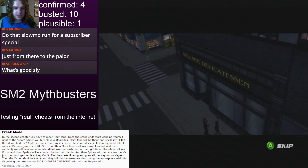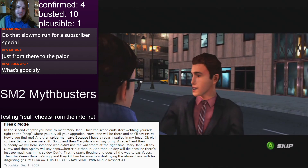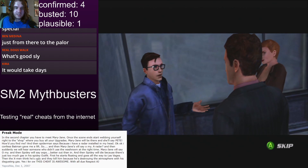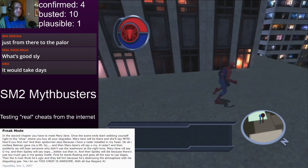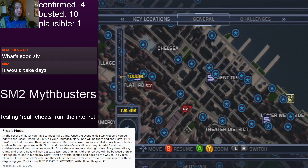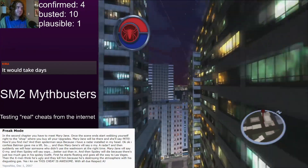You have to meet Mary Jane. Once the scene ends, start webbing yourself right to the shop where you buy all your upgrades. Mary Jane will be there and she'll say, 'Pete, yeah, yeah, yeah.' So we just have to go to the shop - that's the whole myth. What's the nearest shop? It's that one. I know you're going to say this is meeting Harry and MJ, not meeting MJ, which comes after this. But I just want to be thorough, just in case Freak Mode is real.